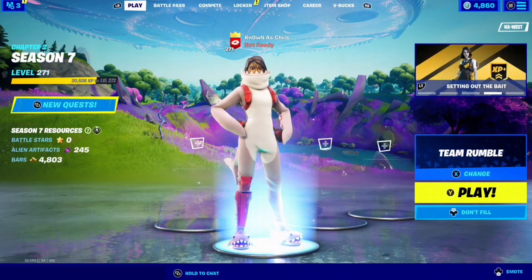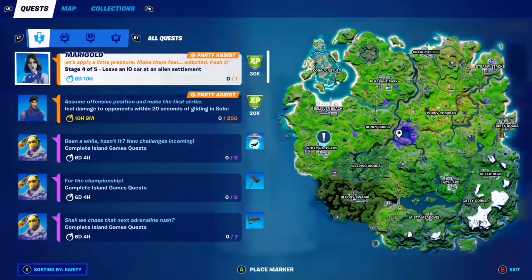What's up everybody, and welcome back to my week 13 legendary quest guide. For this one we have to leave an I.O. car at an alien settlement, and our alien settlement is Holly Hatchery.